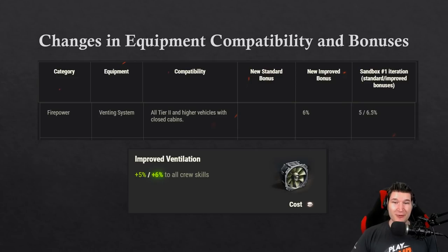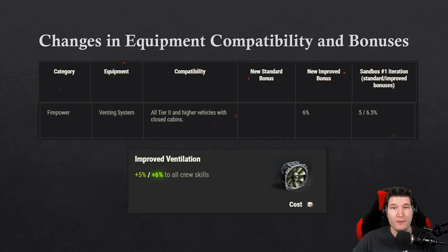Now let's go to the changes in equipment compatibility and bonuses. The first one is vents — they did slightly nerf the improved bonus from 6.5 to 6 percent. In my opinion vents will become the most meta piece of equipment ever because you can put it in a firepower, mobility, or scouting slot. I think it is good that Wargaming toned it down slightly, though I still question why we need vents and improved rammers at all.